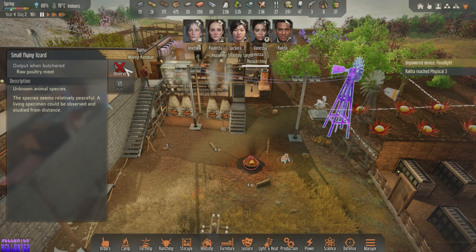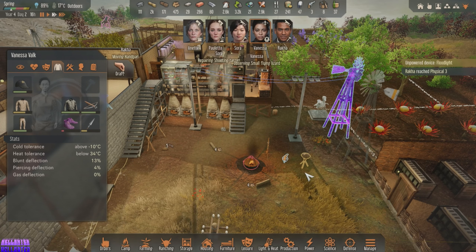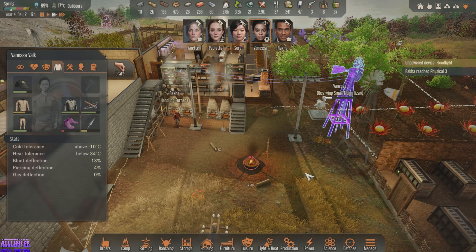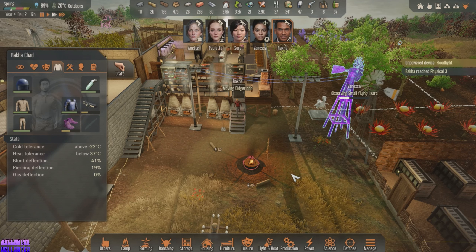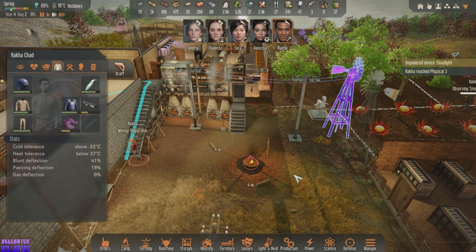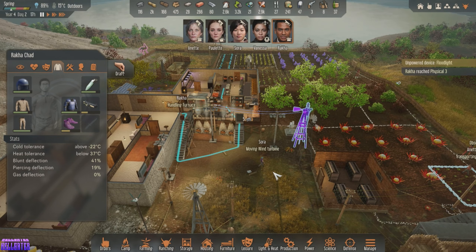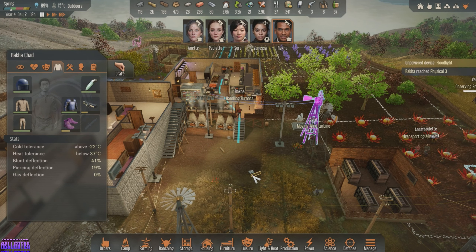Vanessa, come over here and observe this thing real quick. Oh, it flew off. Maybe you should still be able to do it. Raka, you are not doing the damn furnace, you freak of nature. You are moving the wind turbine — good. Raka, you are so annoying.